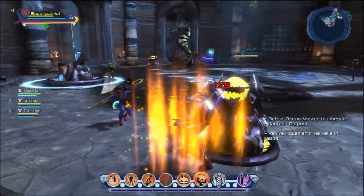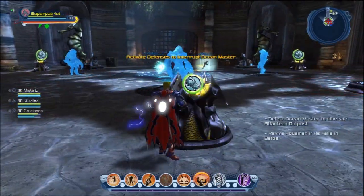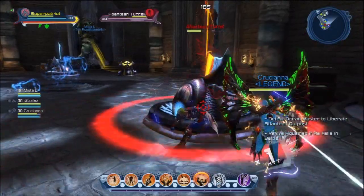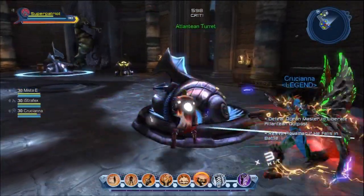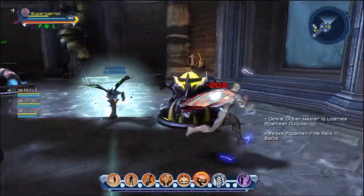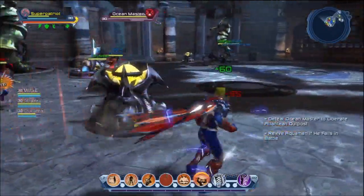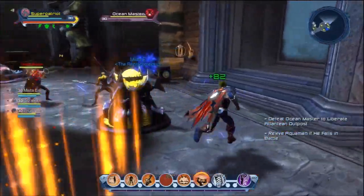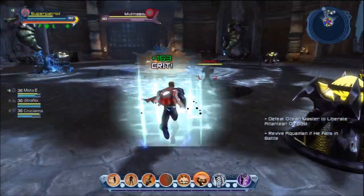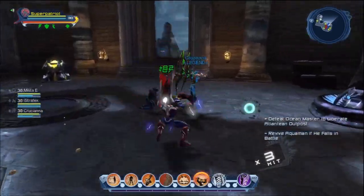When you go in here to do this feat, the main thing you want to do is make sure that you do not attack Ocean Master whenever he summons those in. Assign like two or three people on each box to activate it whenever he summons them in, and just sit back and wait for him to stop calling in the mutineers to help him. That's basically it for this feat — it's real easy to do.